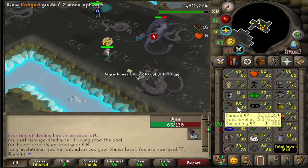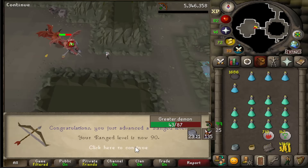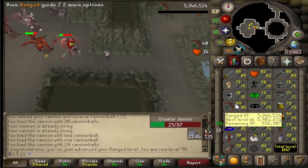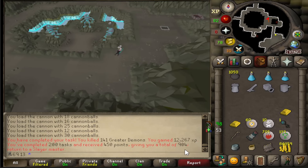I'm also not far from 90 range. And here we have it — the first combat 90. 90 range! That looks nice. 200 tasks done. Holy shit, look at that point boost. I'm on 904 now. That's crazy.